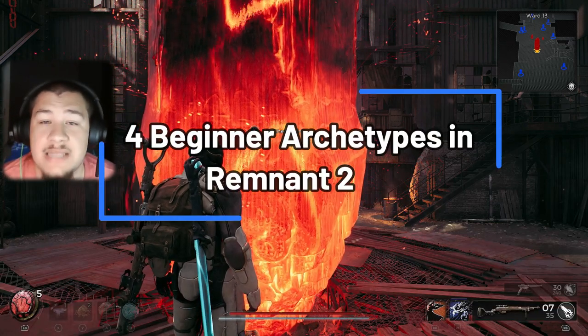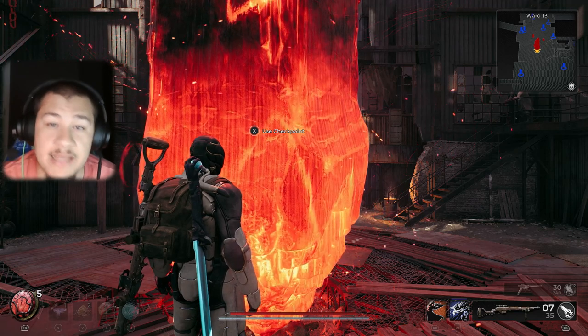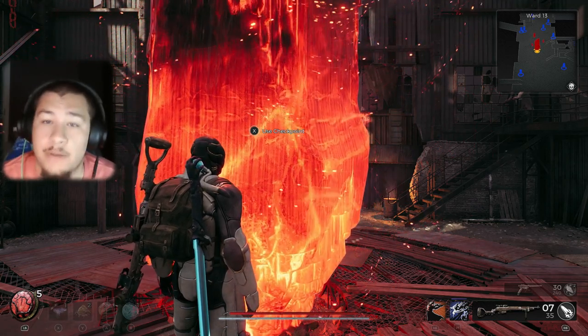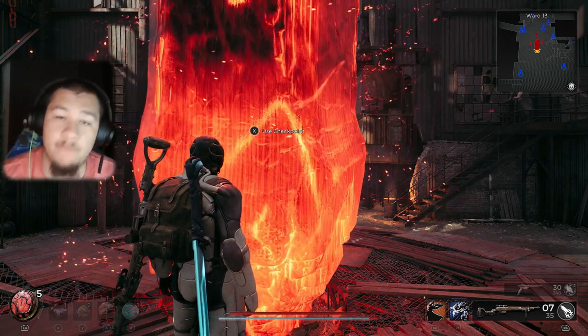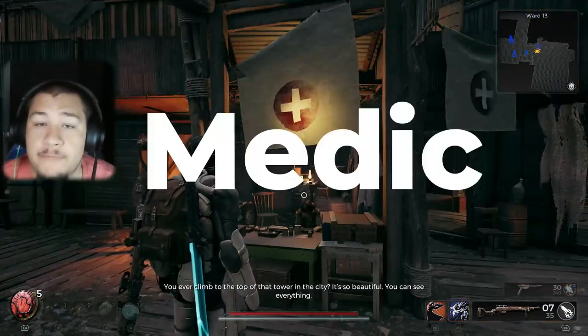In today's video I'll be showing you guys how to unlock all four of the basic archetypes of Remnant 2 — that being the Medic, the Handler, the Hunter, and the Challenger. Obviously you start off as one of the four so you only have to find the three, but I'm going to show you how to find all four of them in the game.